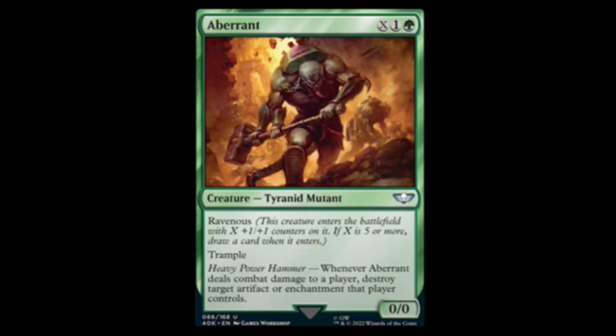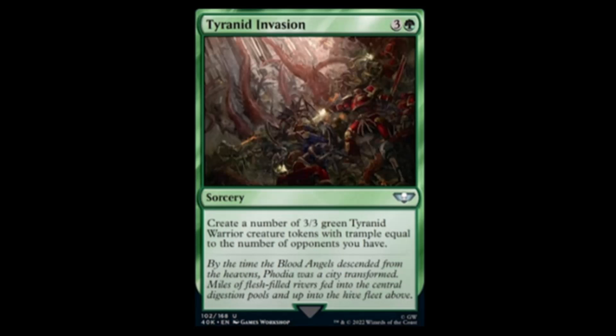These green cards are all about artifact and enchantment hate. We have Tyranid Invasion — green and three, a creature spell. Create a number of three-three green Tyranid Warrior creature tokens with trample equal to the number of opponents you have. I mean, that's okay if you have two or more opponents.